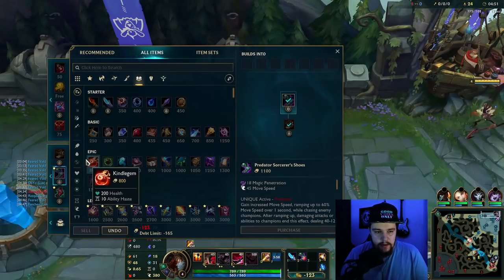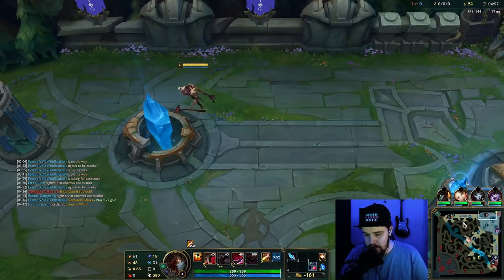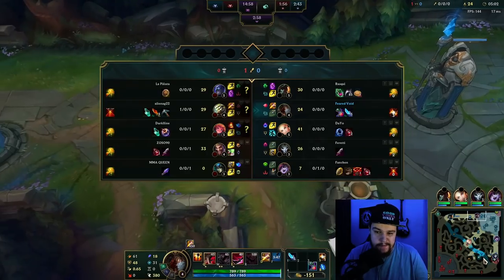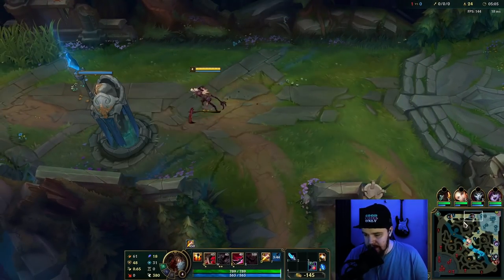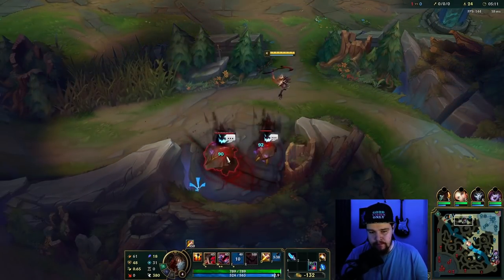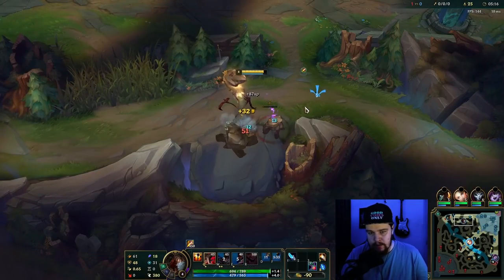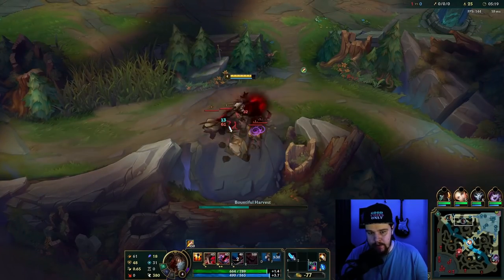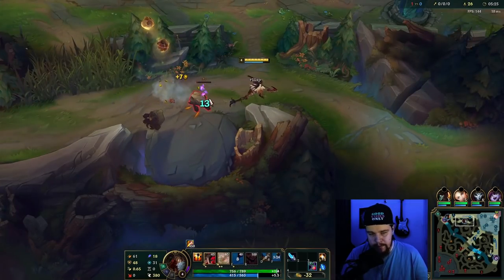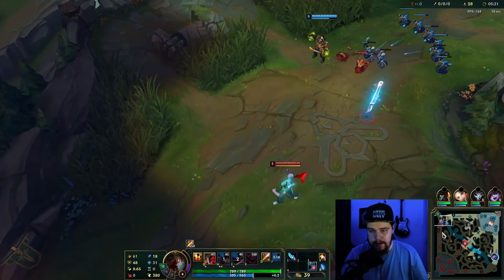I'll sell the potion just to get back onto the map quickly. Getting the gank off on bot lane was just way too greedy on my end, and I shouldn't have attempted that. I should have just left it and came back later with Predator to make the gank very easy. If I had a Nautilus support, trying like that wouldn't have been as bad — but because it's Lulu support and she basically does nothing to help with a gank, it wasn't going to happen, and I should have realized that faster.